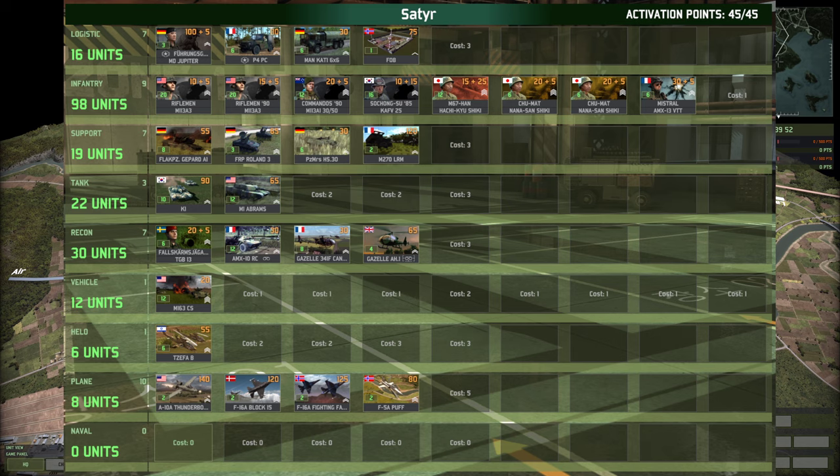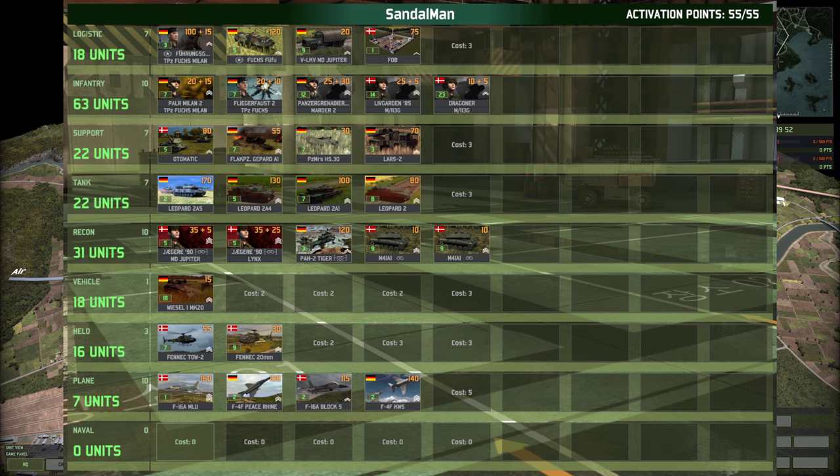We also have only the Tesfa B from Israel. Looking at the aircraft, we've got the F-16s, the Block 15 and the Fighting Falcons, as well as the F-5A Puff, which I think is the SEAD plane if I remember correctly. In the tank tab, we have the M1 Rey Abrams with the K1s from South Korea — I love the K1s, such a great tank.